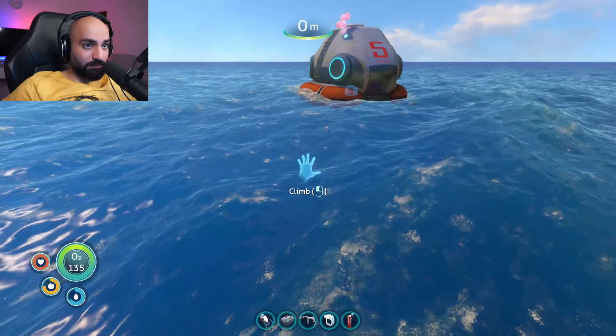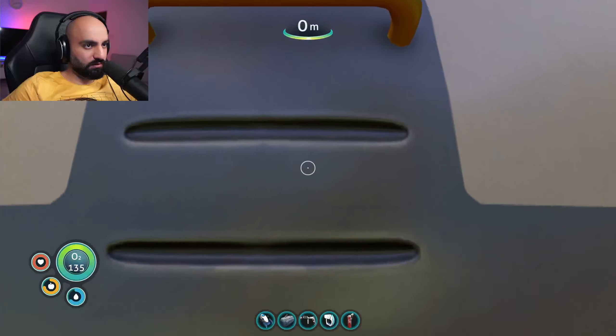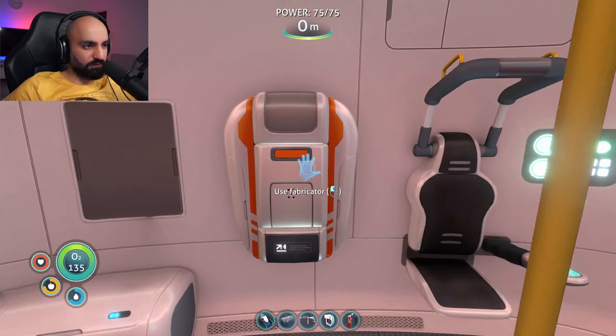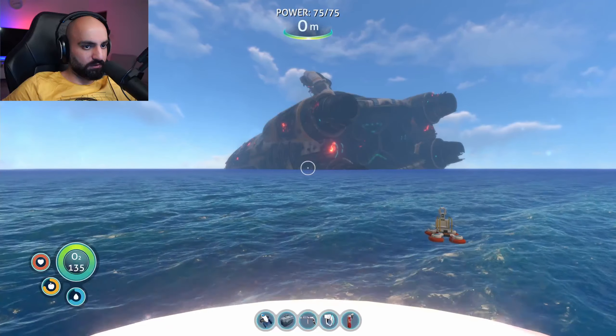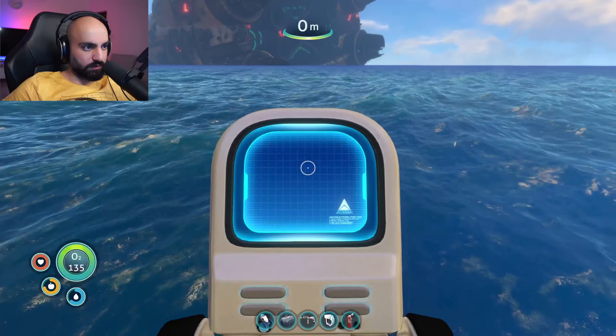I'm basically back almost to zero point, but I think it's not going to be that hard to make the seamoth again. I think I already have a power cell. Wait, that's the wrong area — I need to go back here. Okay, so what do I need for the seamoth again? Lubricant, titanium ingot, and two glass.